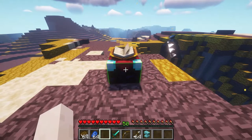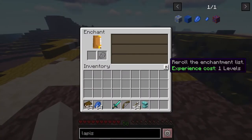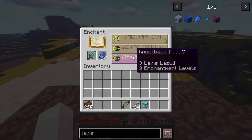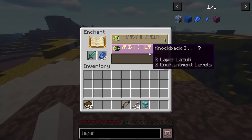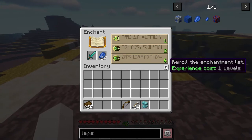We've got a mod called Reroll. You'll notice we get a button on the enchantment table to reroll the enchantment list. We put our items in and you can see we've got Smite, Unbreaking, and Knockback — but if we want to reroll we can do that and we'll get a different set. This is something a lot of people have wanted on the enchantment table.